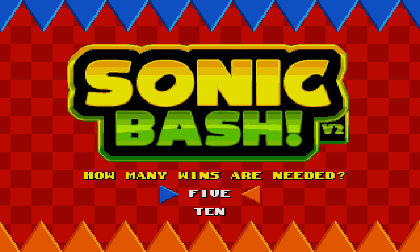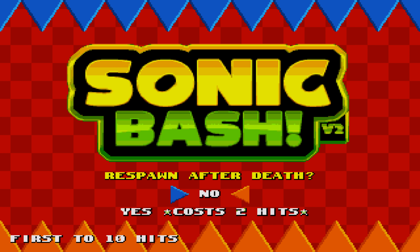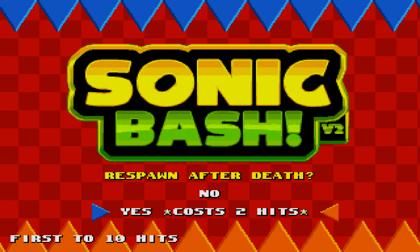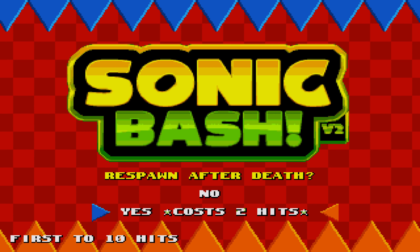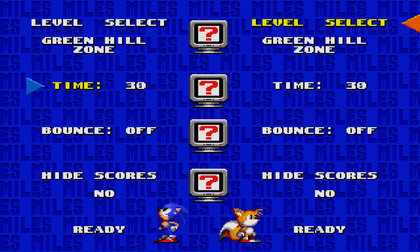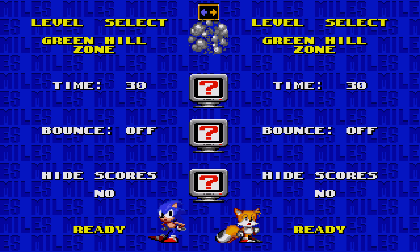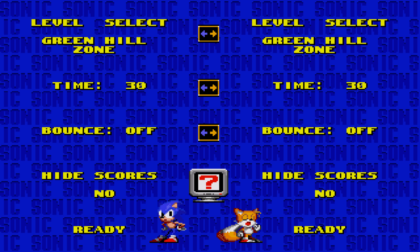So how many wins are we going for — 10? Let's go for 10 because I want to go through as many stages as possible. Respawn after death — yes — that's the new feature in this version. In the old version, once you died that was it, you're out. Now you get to respawn, but it does cost two hits. First to 10 hits, respawn on — let's go. I'm on Tails and I'm on the right-hand side. Let's just go Green Hill to start off — warm up.